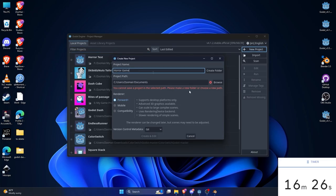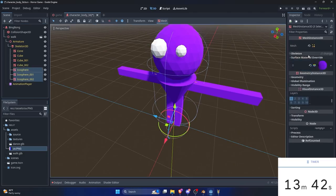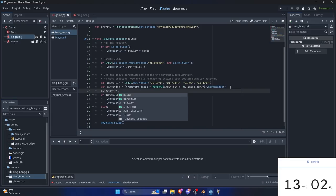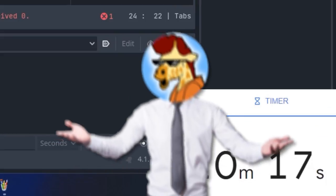I opened Godot and made a new empty project, like my will to live. Next, I imported Bing Bong. Damn, this brings tears to my eye. And let's code the monster's movement. Only 10 minutes to go. Damn.